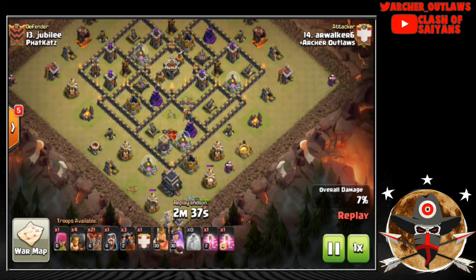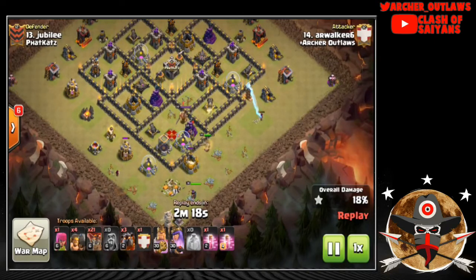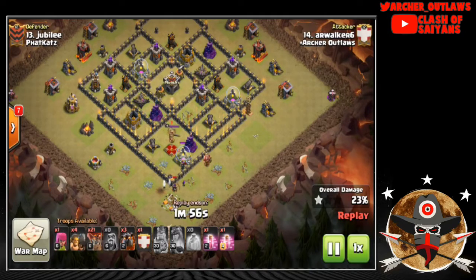Not sure if he scouted it out, but good eye recognizing he could use those event troops and spells to just take care of this base. He comes in, gets the Queen, takes out additional parts of the base, and sets up a big Lalo for the back side. The Barb King gets into the trash around the outside and works toward the enemy Queen — doesn't get her — but then his Queen steps up and takes out the enemy Queen, freeing him to start Lalo.